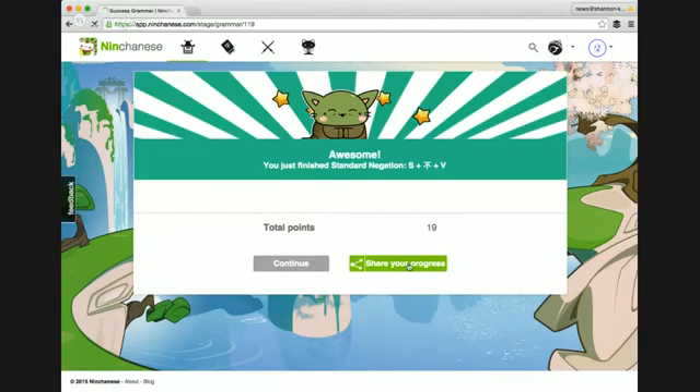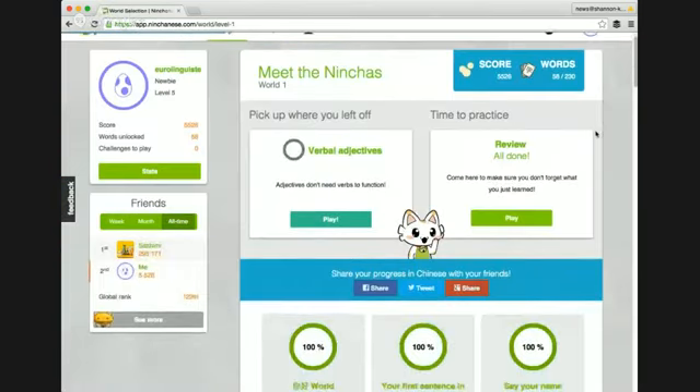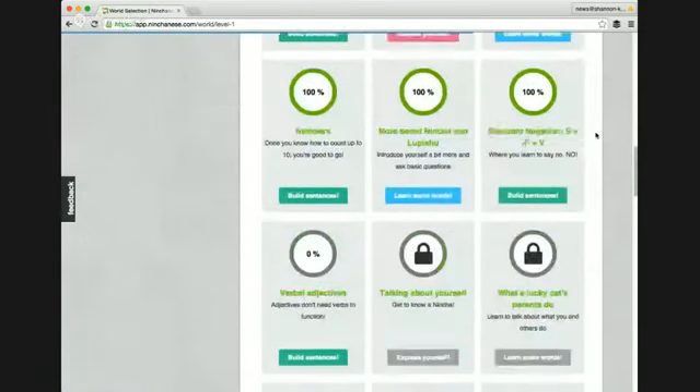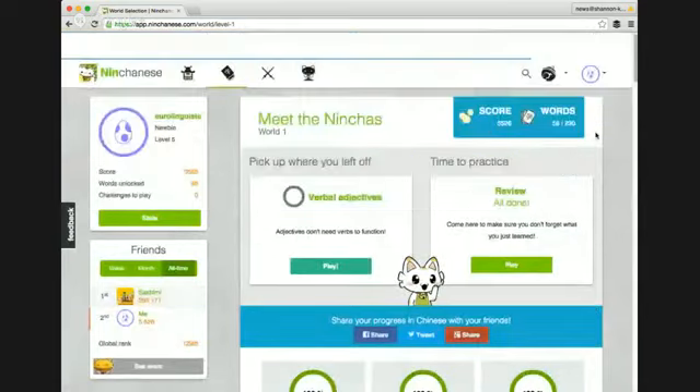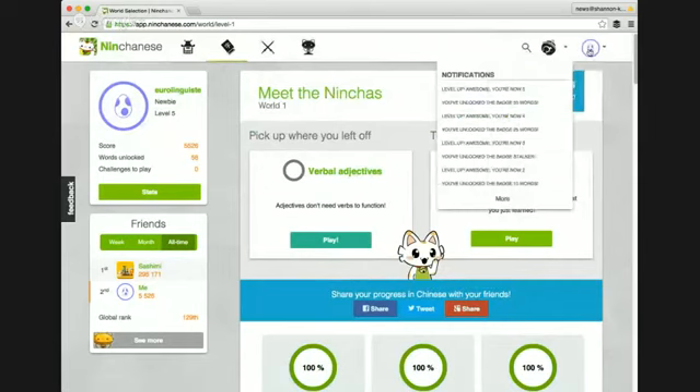There's the end of that level — you can choose to share it if you like. And that's how In Chinese works. As you can see, it's got a really gorgeous interface. I absolutely love it. You can see where you're at.